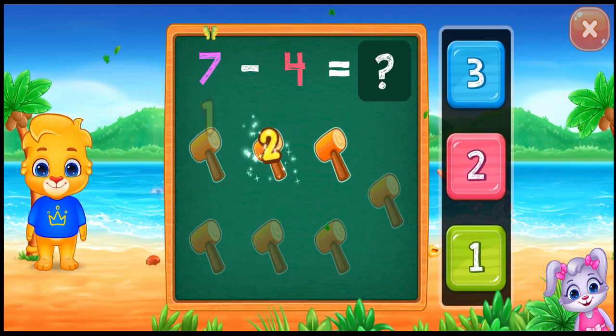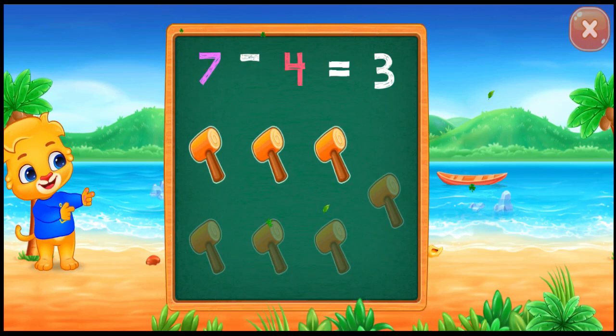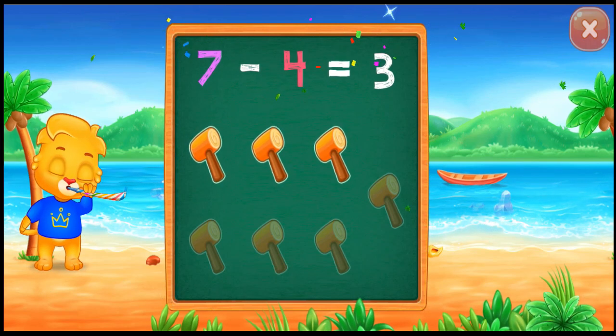One, two, three. Seven minus four equals three!